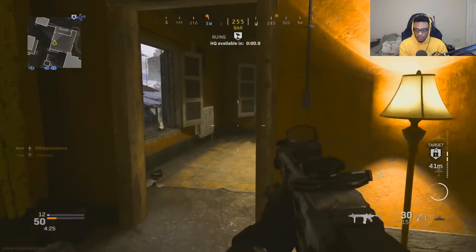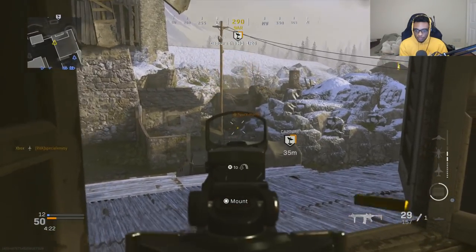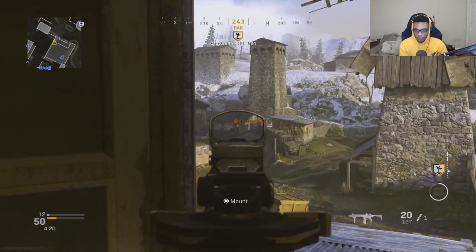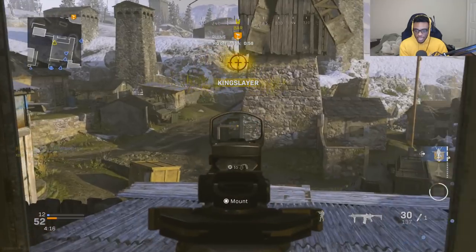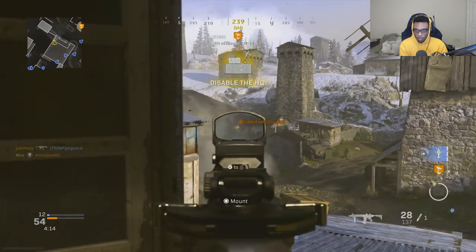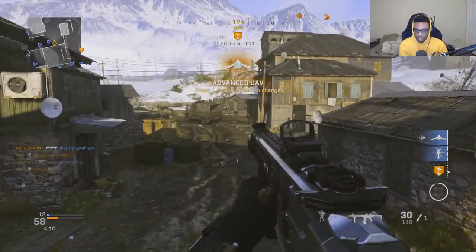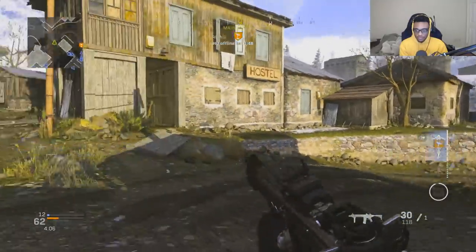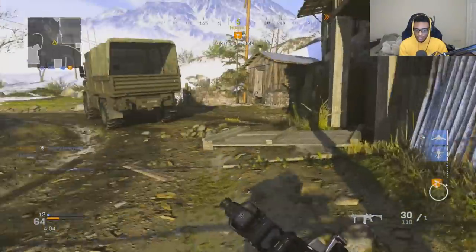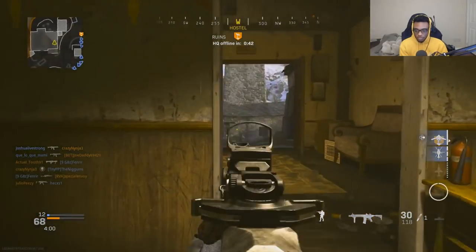Trying to come up and get behind these guys here — there's a lot of them already on the headquarters. They captured the headquarters, which is kind of unfortunate. The only kind of bad thing about this is that they have the hill, and obviously since they have the hill there's little to no reason for me to call in my Advanced UAV, so we're just gonna have to bust this hill.